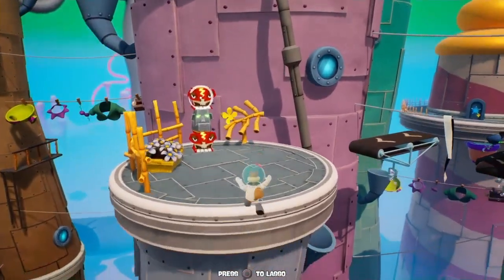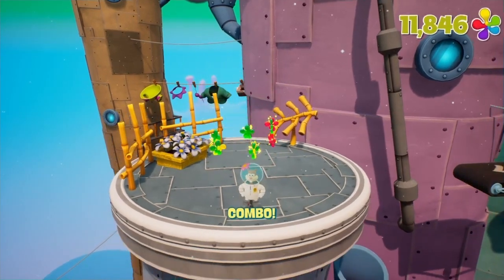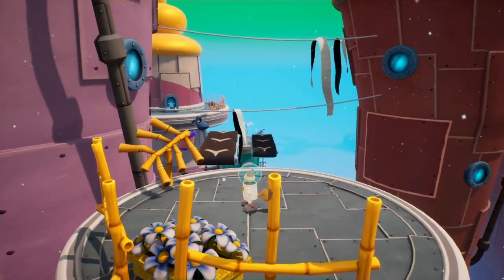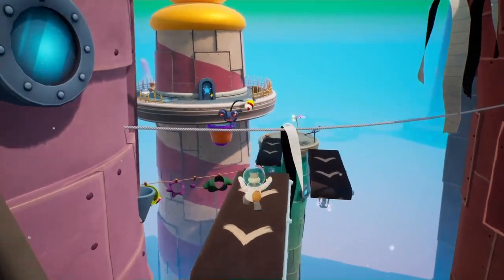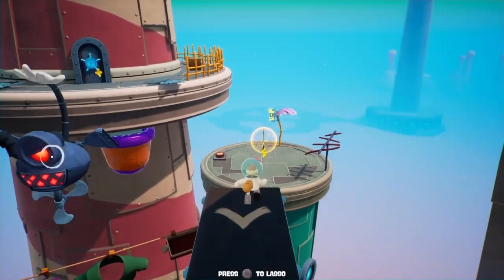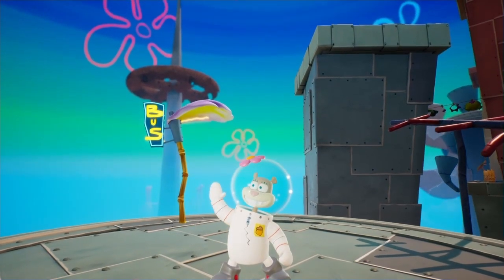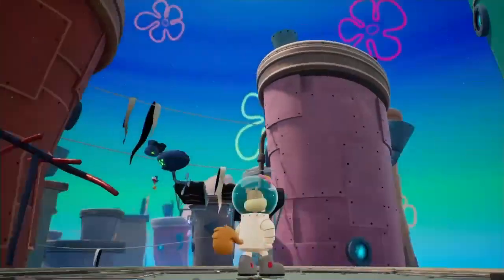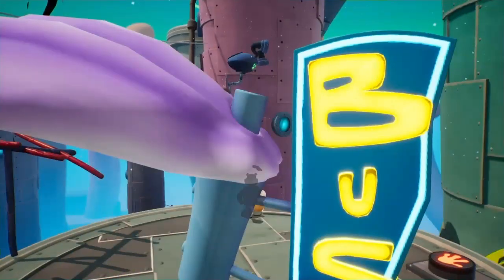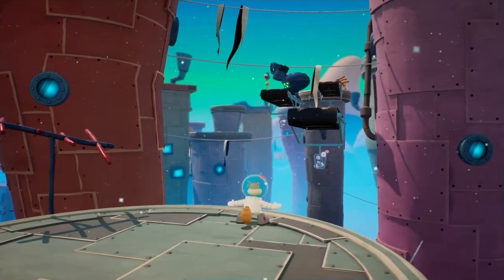Luckily, that worked — was kinda stumped for a second there. If you look at the way the travelators are moving, we could be going the wrong way. There's a spatula. I think SpongeBob has to take over from here — doesn't seem like there's any other direction Sandy can leap from off this rooftop.